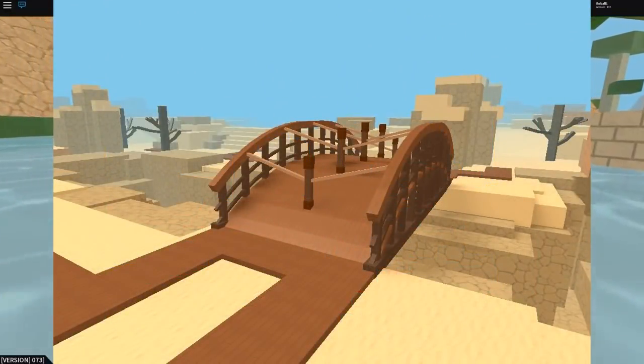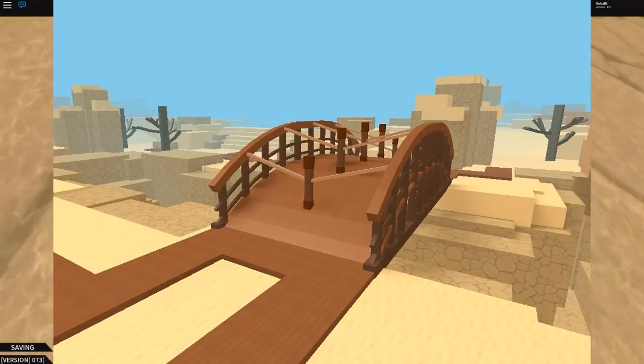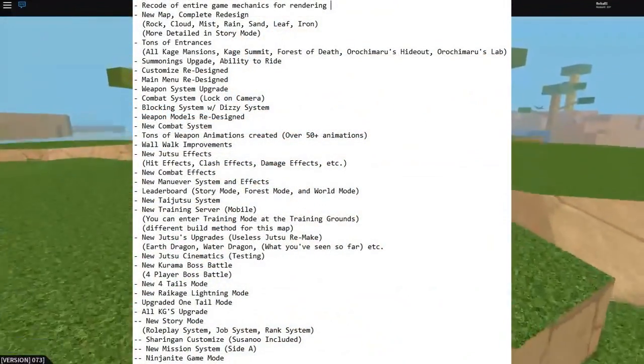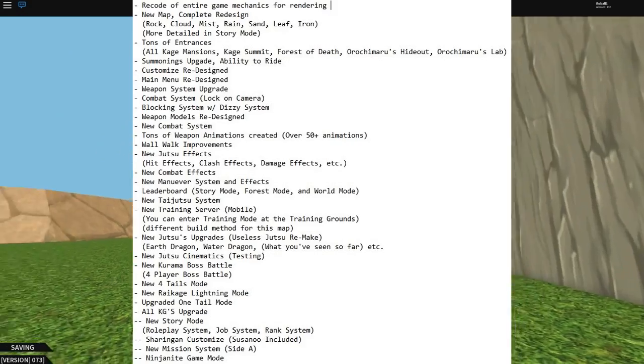Soon I'll be making a wish list video. They've also confirmed there's going to be the Rain and the Stone village alongside the Leaf, Cloud, Mist, Rock, and also the Sand village.